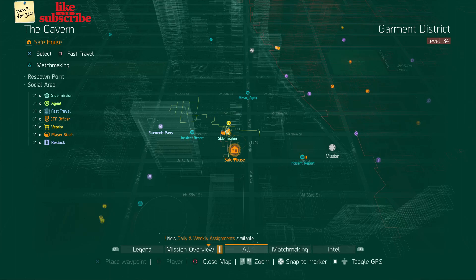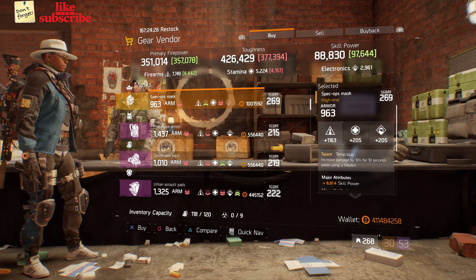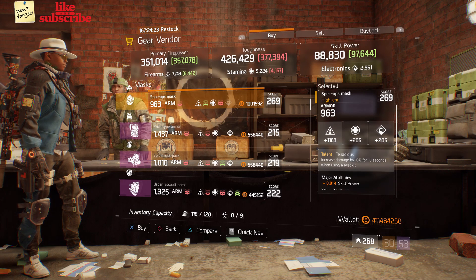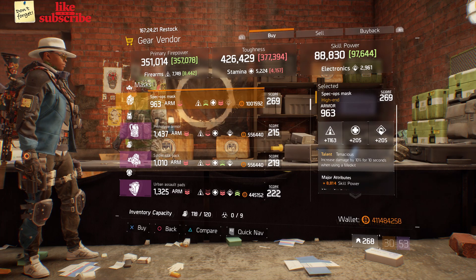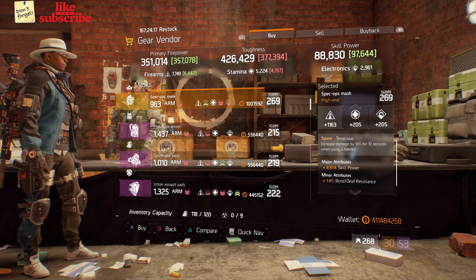For our next gear items, you want to head over to The Cavern. The gear vendor has a Spec Ops Mask with the talent Tenacious on there. It has a gear score of 269, the armor is 963, its roll for firearms is 1,163, and the attributes are skill power and blind death resistance.